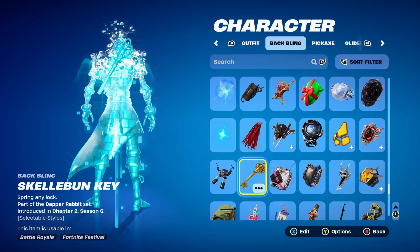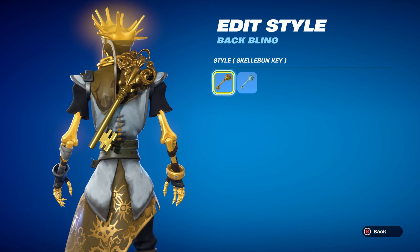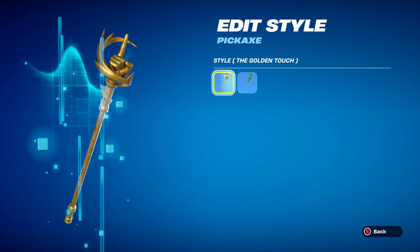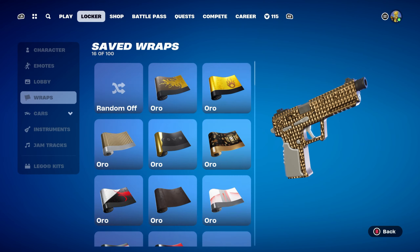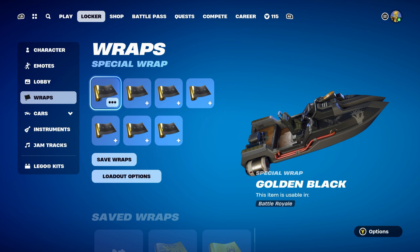Let's move on to combo number four. For this one I thought I'd use the Skelly Bun Key, part of the Dapper Rabbit set, introduced in Chapter 2 Season 6, using the Skelly Bun Key style for the gold. The pickaxe is the Golden Touch, part of the Golden King set, introduced in Chapter 5 Season 2 — this is Ascendant Midas' pickaxe. I'm using the Sand style to keep it fully golden. The weapon wrap is Golden Black, part of the Undercover Summer set, introduced in Chapter 2 Season 7, available in the Item Shop. It's basically the summer version of Midas' weapon wrap and is reactive — it starts off fully black and gets more golden throughout the game, which is pretty cool.